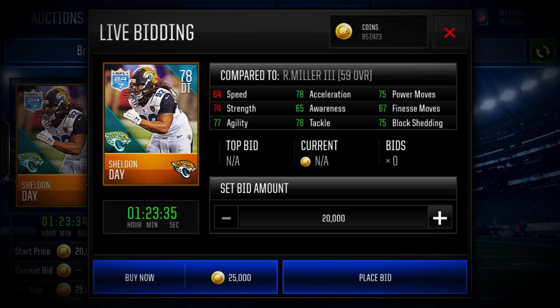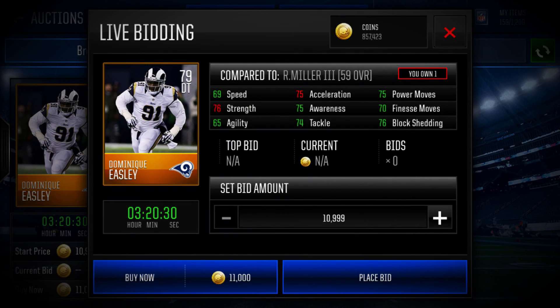My favorite all-around gold defensive tackle is 79 overall Dominic Easley of the Los Angeles Rams. He's got 69 speed and 75 acceleration, so he's going to feel like about 73 speed off the line. He's got 75 power moves, 76 block shed, 70 finesse, 75 awareness, 74 tackle, and 76 strength. All around a really nice card, and that's why he comes in at number one for the best gold all-around defensive tackle.